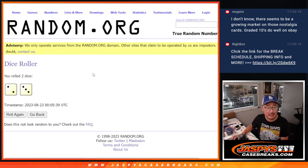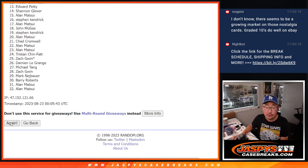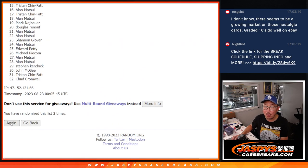Let's randomize names and teams, two and three, five times each. One, two, three, four, and five.